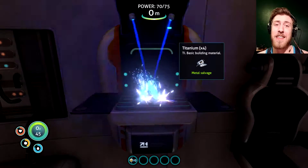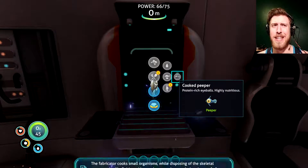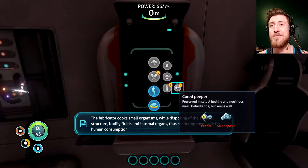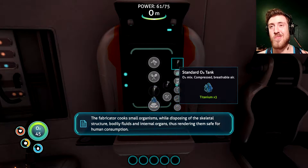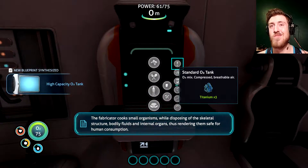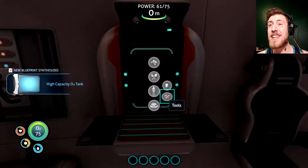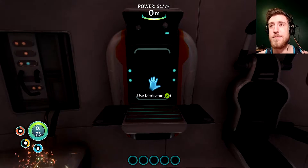I can now have food and a little titanium, so that'll get me started. Small organisms — while disposing of the skeletal structure, bodily fluids, and internal organs — thus rendering them safe for human consumption. I wanted to eat those internal organs. Always leaving the best parts out.